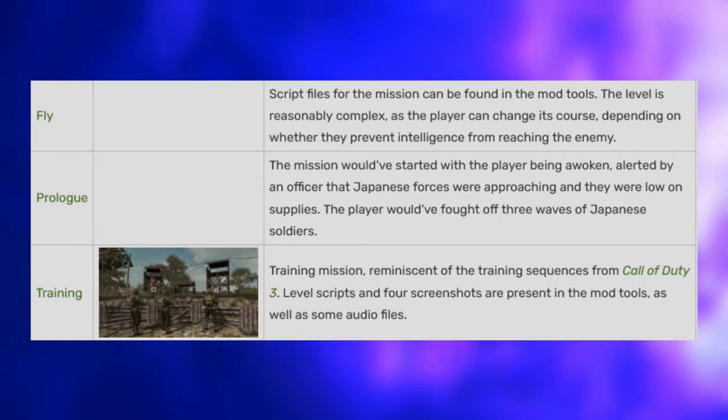Cut Perks — three perks did not make it into the multiplayer mode: Commanding, Squad Leader, Magic Wrench, and PMD6 x2, which was intended to let players place two PMD6 anti-personnel mines. Details about the first two perks are pretty scarce, though their icons were found in the game files.